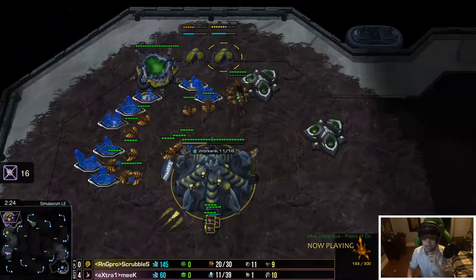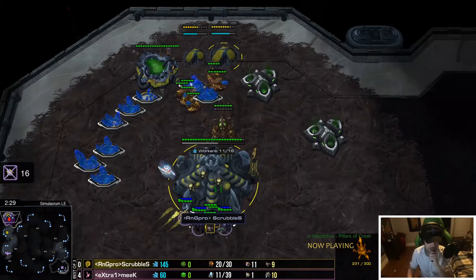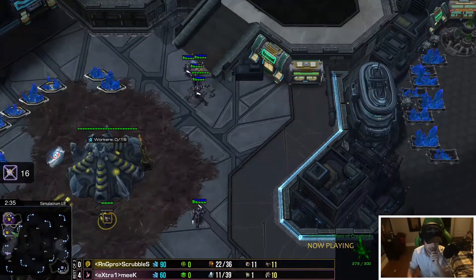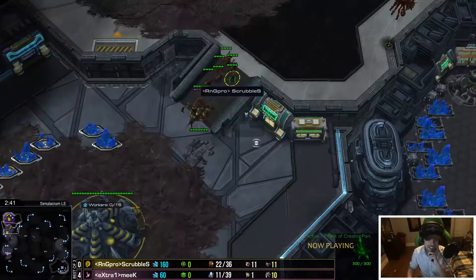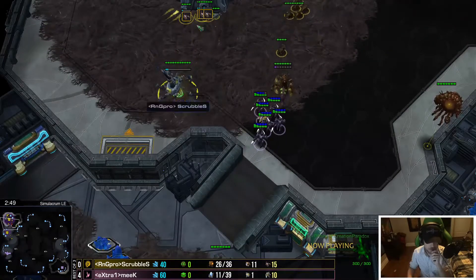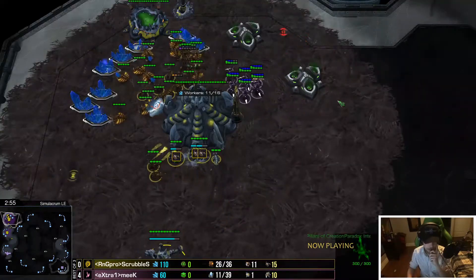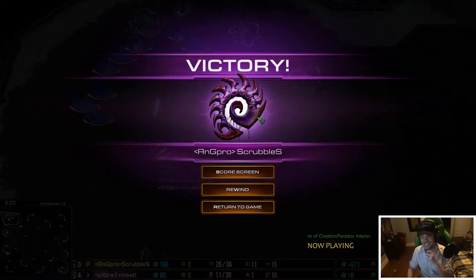Two spines on the way and the lings are just going to come home to defend. Spines are in a pretty good spot — drones being pulled, more lings coming out. Meek is now broke — 60 minerals, can't afford another zealot. He can make one probe at home or send this probe back to start mining. The lings come up the ramp. Kind of an awkward time for the spine crawler to be rooting. The second one is there — there's the GG! As easy as that.